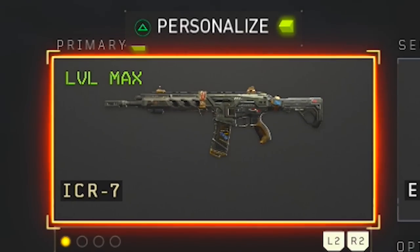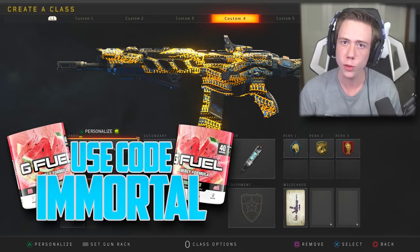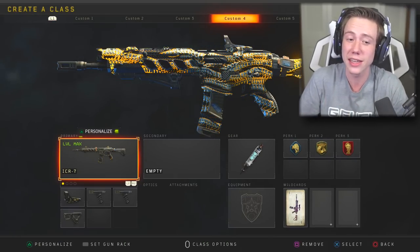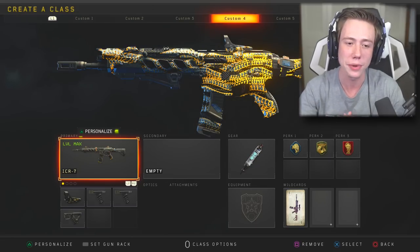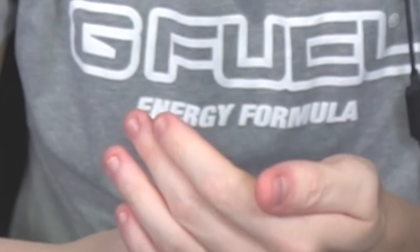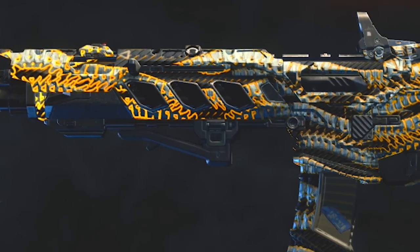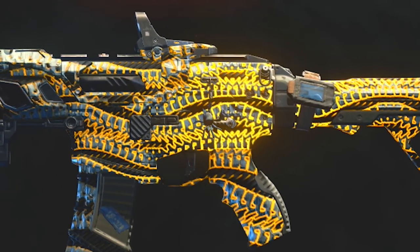If you jump back to day one of Black Ops 4, there were a few select weapons that were really good — one of those being the ICR-7. Lo and behold, over 300 days later, almost a year later, this gun is still easily in the top five, maybe even top three weapons in the game. It's got no recoil, it hits heavy — it's just an all-around solid weapon.